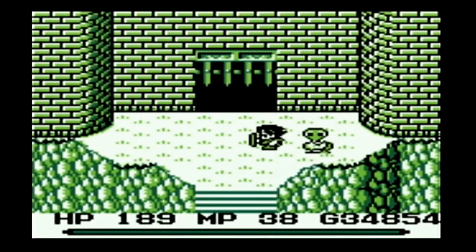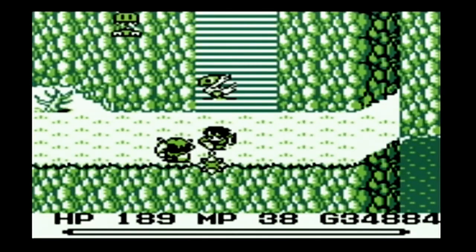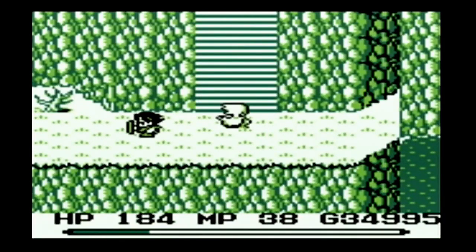We get our chocobo back and head over to that dock. That's where we'll end the episode. Get ready to explore the Ammonite Coast and the Floatbox in the next episode.